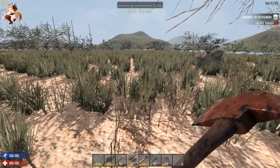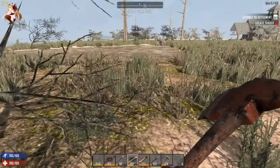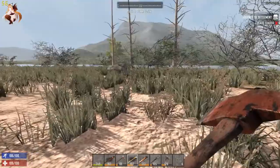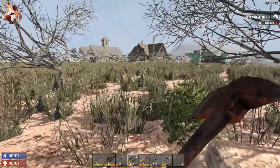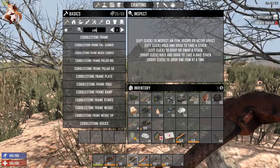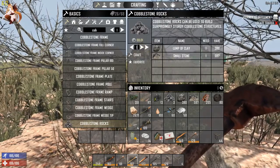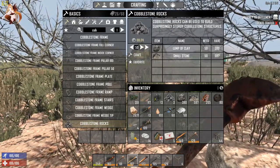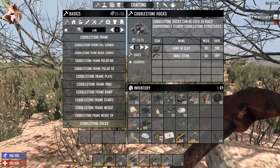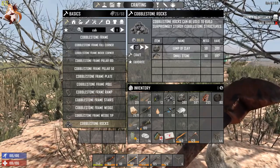Hello guys, welcome back to season two of Seven Days to Die! I was just out collecting some wood and stone. I need to go ahead and make a little more cobblestone — not a lot, I don't have much more to put up. I'll do 50, maybe 57, so we have an even 60 or something.